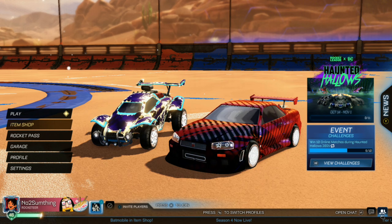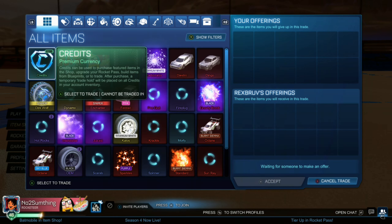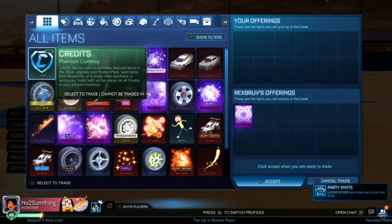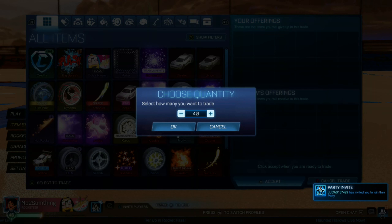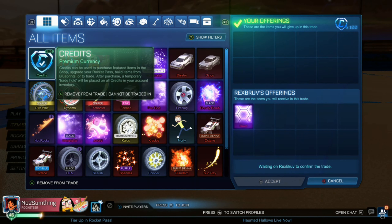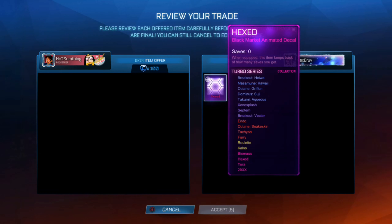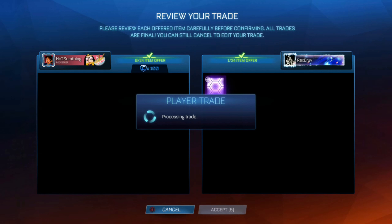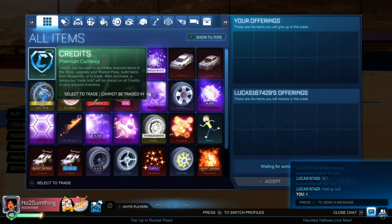We're going to be buying and selling a ton of items in upcoming trades and videos. Since we're level 100, I can trade as many times as I want per day. We're picking up a Hex right here for 100 credits — Hex at the moment is 200 to 300 credits, so paying 100 under min for an unpainted Black Market is always a good deal.